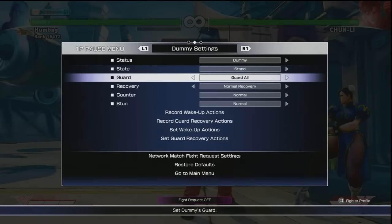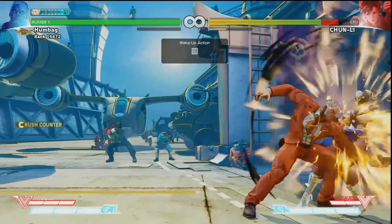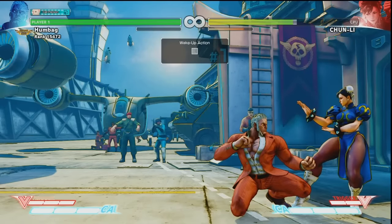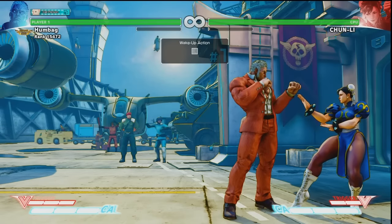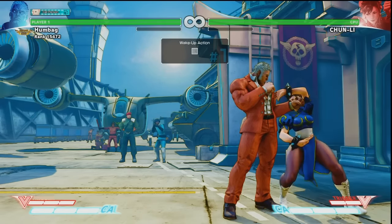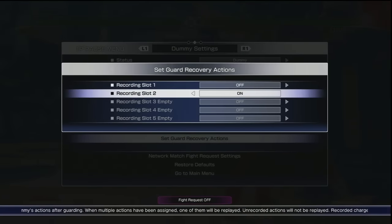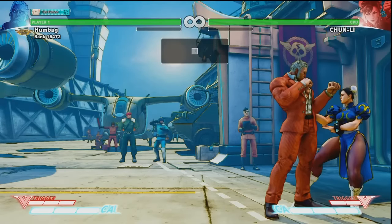Turn on guard off. I have her doing a very short percentage push. So you can confirm on block or hit that crouching heavy punch, because it's either going to hit or not going to hit. Or your setup is just going to get blown up in general if they do a reversal, either on wake up or after the block.